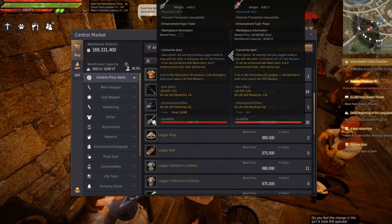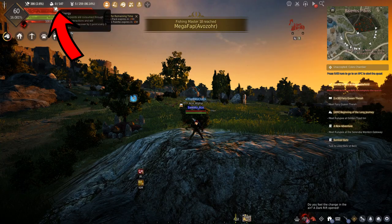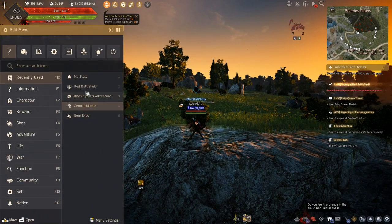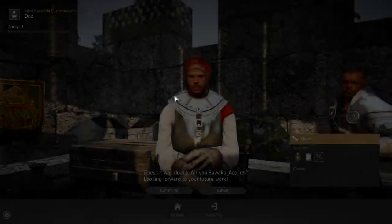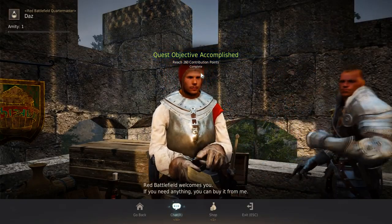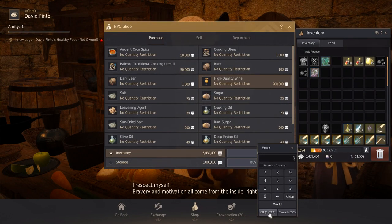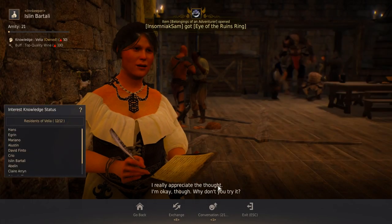Some bonus items that can make gathering more profitable are life skill accessories and manos gear. Something else to keep in mind: if you run out of energy during this grind, there are two methods of replenishing your energy. Method 1 is within red battlefield — there is a quest you can do once a day that gives you 200 energy for free. Just collect 5 red battlefield seals and turn them in; you receive 1 for losing and 5 for winning each round. Method 2 is to take the silver you won from each red battlefield round and buy high quality wine, give it to the innkeeper, and you can exchange 1 wine for 3 energy.